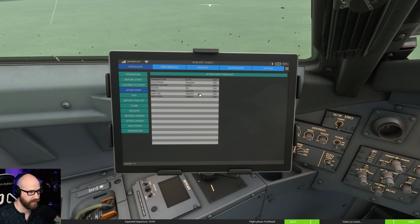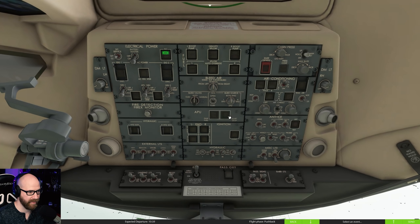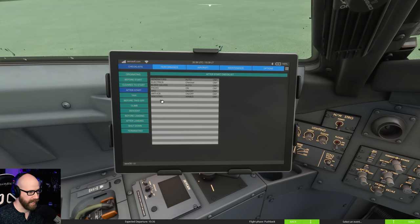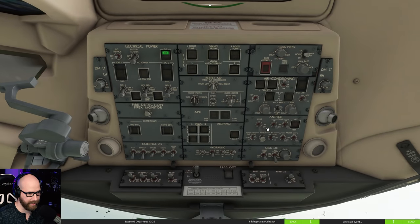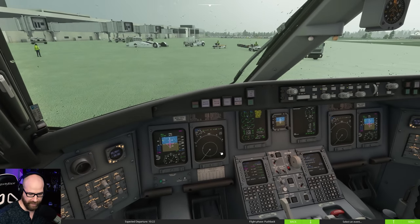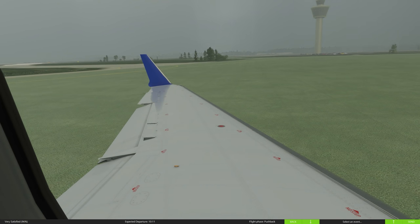After start checklist: gens are auto, electrics checked, bleed valves auto, packs on. APU - hit the power fuel button and then the stop button on that guy. Anti-ice and nose wheel steering - nose wheel steering is right here, put that on. We are definitely going to be using anti-ice on the way out because it is storming. Let's go flaps eight.